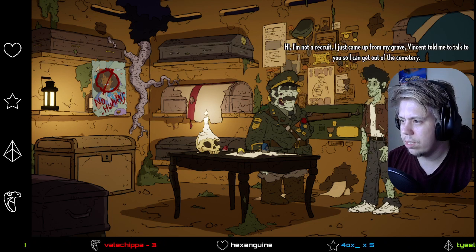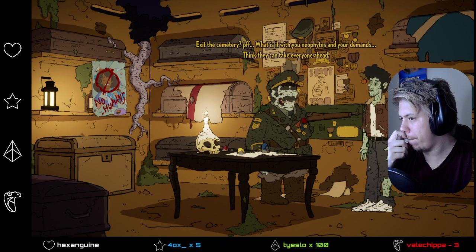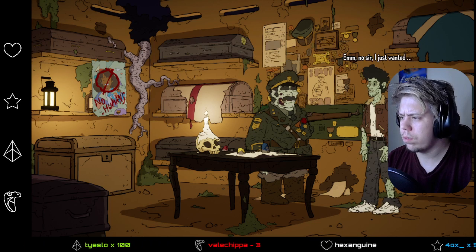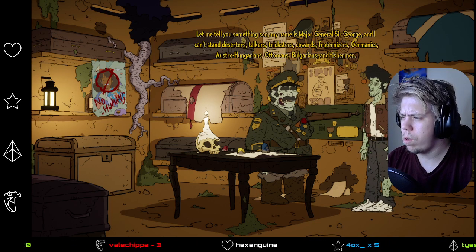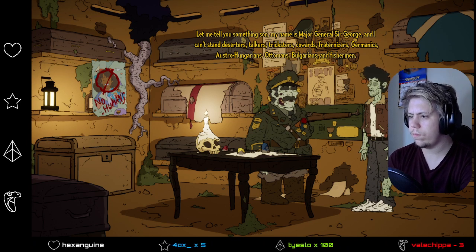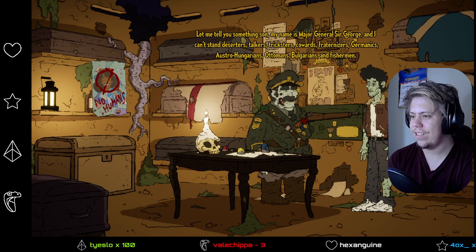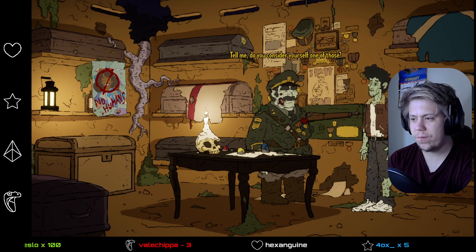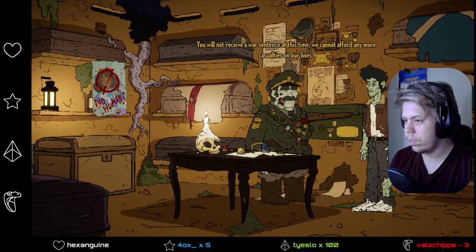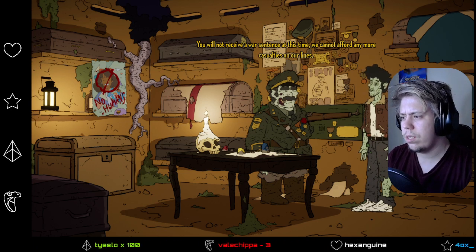'Shouldn't you be guarding our battlefront?' Hi — I'm not a recruit, I just came up from my grave. Vincent told me to talk to you so I can get out of the cemetery. 'Exit the cemetery? What is it with you neophytes and your demands?' My name is Major General Sir George, and I can't stand deserters, talkers, tricksters, cowards, fraternizers, Germanics, Austro-Hungarians, Ottomans, Bulgarians, and fishermen. Tell me, do you consider yourself one of those? You will not receive a war sentence at this time. We cannot afford any more casualties. Is he stuck in the post? Is he aware? So you talked to Colonel Vincent? Now, what is so important to leave your post?